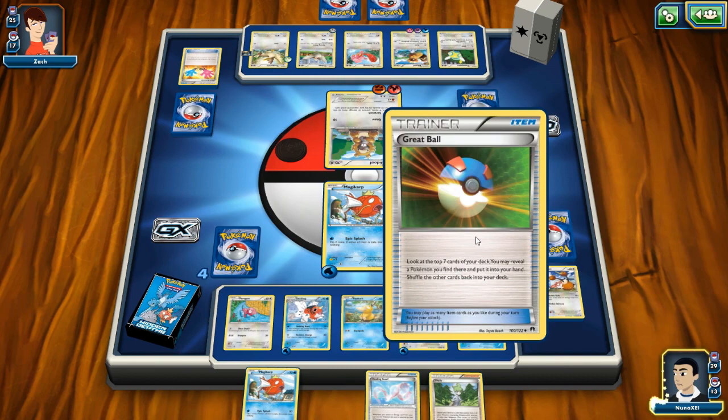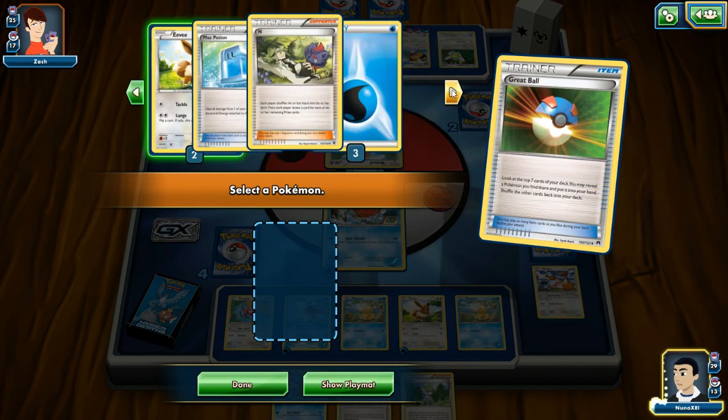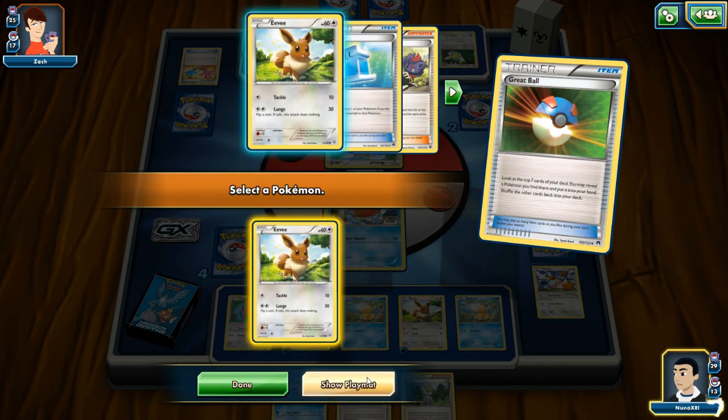I guess I'm gonna do it — might as well, right? I don't have another evolution so I might lose this by just running out of cards. That's one of the win/lose conditions. Let's pull out another Eevee, I suppose.